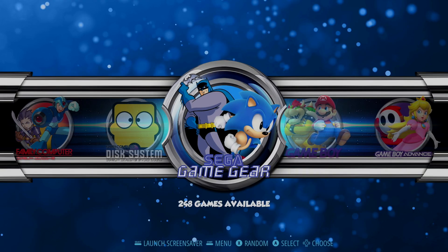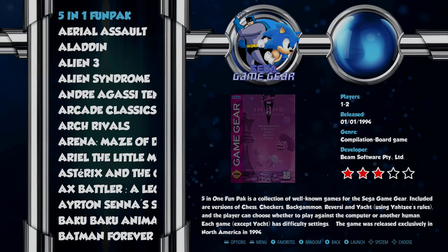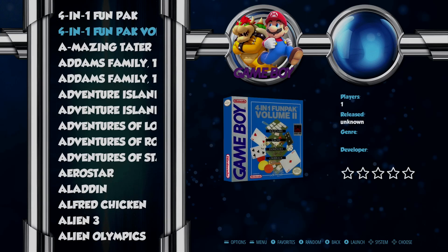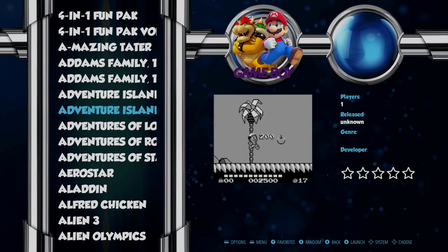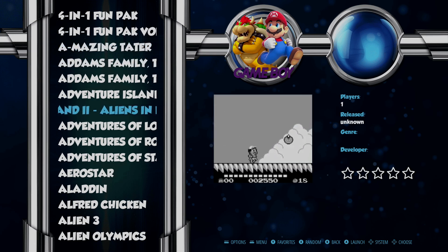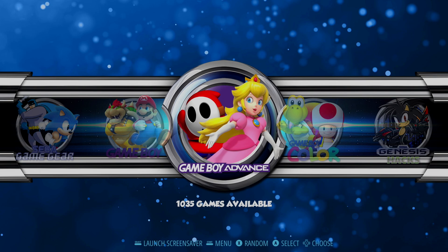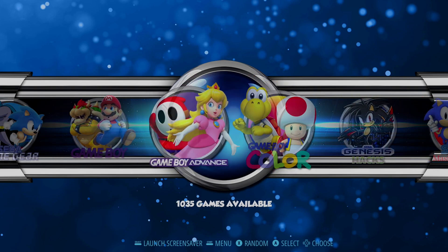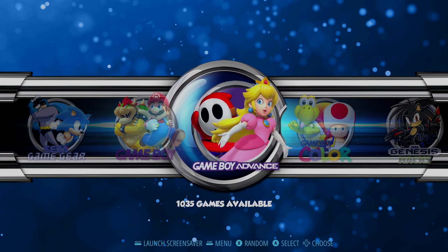Next up we have our Sega Game Gear with 248 titles, then Game Boy with 565 titles, Game Boy Advance with 1000 games, and Game Boy Color with 535 titles. One recommendation I'd make to Damaso is to go into the es-systems.cfg file and rearrange the order — maybe putting Game Boy Color in between Game Boy and Game Boy Advance.